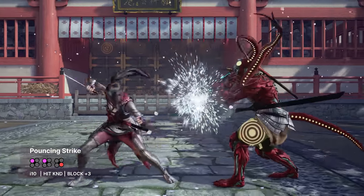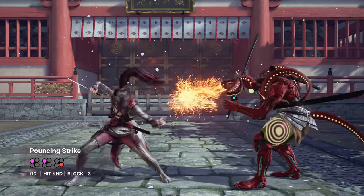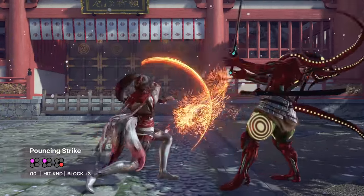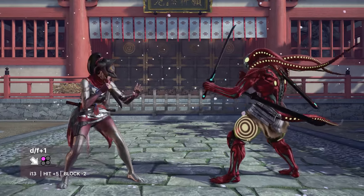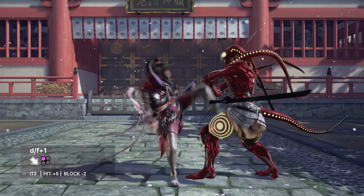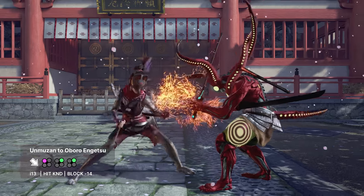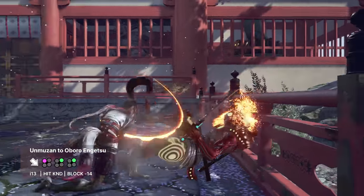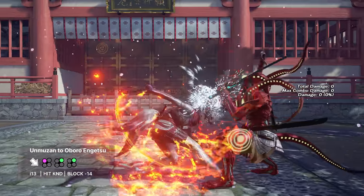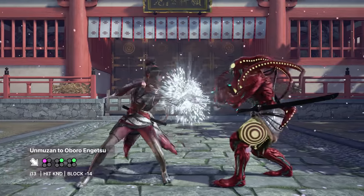Pouncing Strike is a plus-on-block mid. It's very slow though, so it's best used when Mimai Tsuki connects, making it both uninterruptible and allowing you to continue pressuring at close range. Kunimitsu's generic df1 has powerful follow-ups. In particular, Unmuzan to Oboro Engetsu is all guaranteed on counter-hit. Wall splats and the last hit can be confirmed into. While both continuations are unsafe, opponents will be hesitant to punish the second hit due to the threat of the ender.